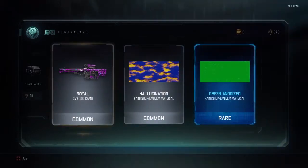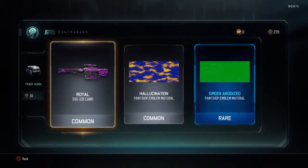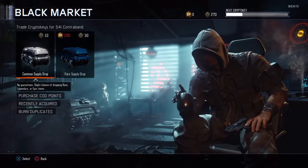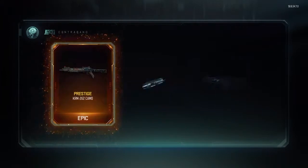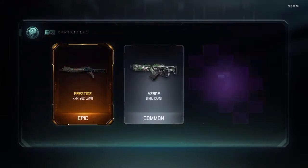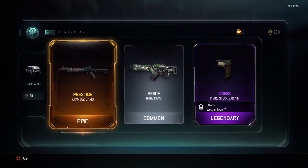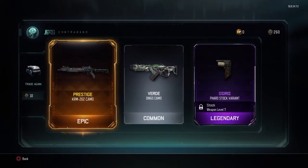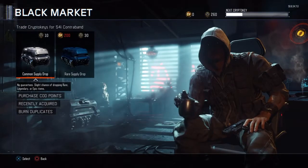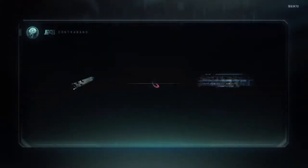Common hallucinogen green and then a paint shop emblem material - that seems kind of useless but whatever. Epic prestige KRM camo, pharaoh stock variant - sweet. I use the pharaoh quite a bit, the KRM not so much, but I'll use it just to rock that camo because that looks pretty damn sweet.